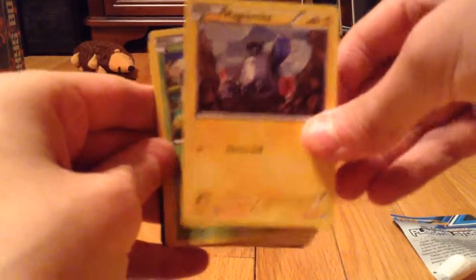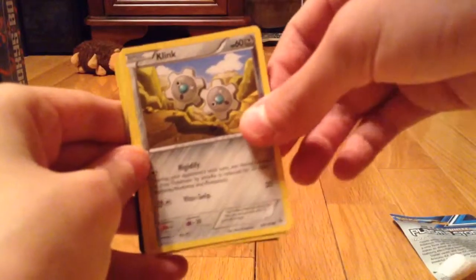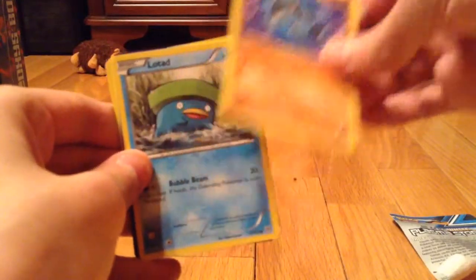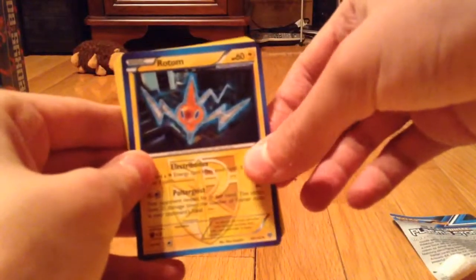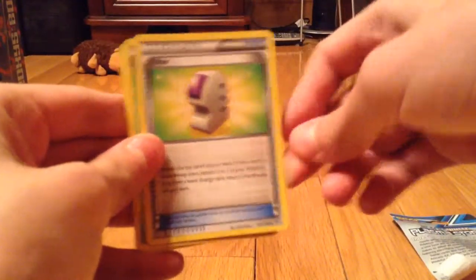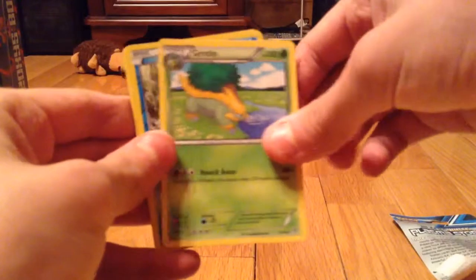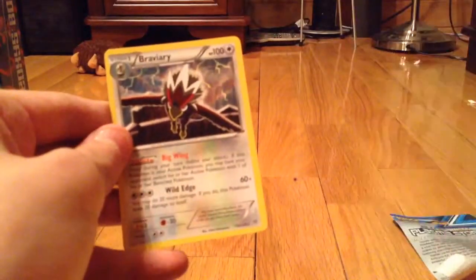We got Magnemite, Trubbish, Clink, Riolu, Rotom — I needed Rotom, I believe — an Aether, Grottle, Reverse Lotad, and Braviary is our rare.